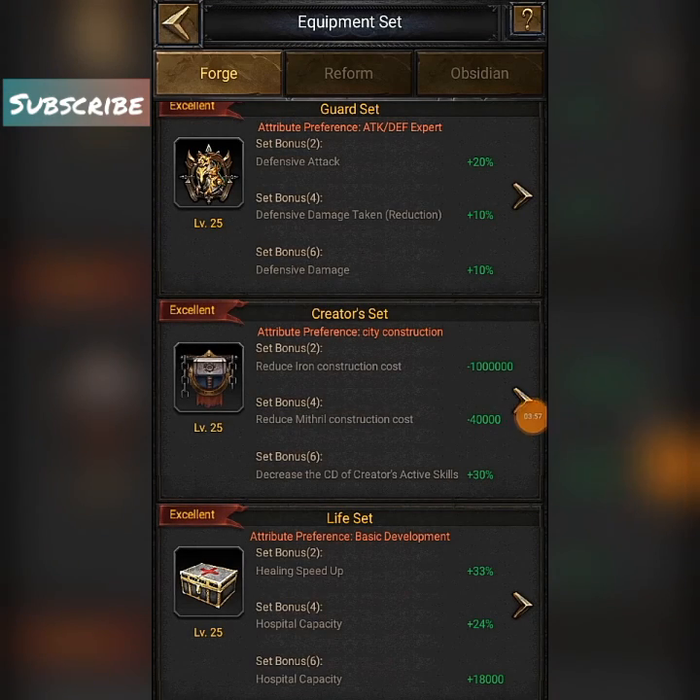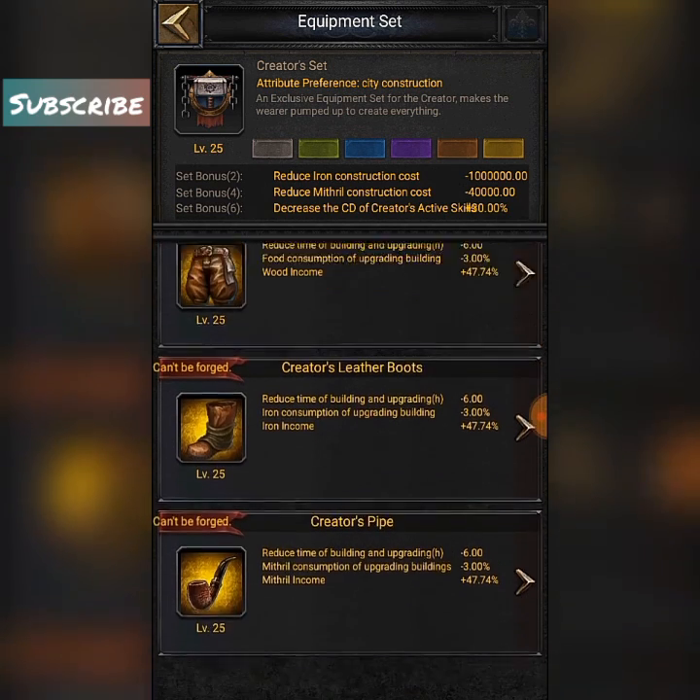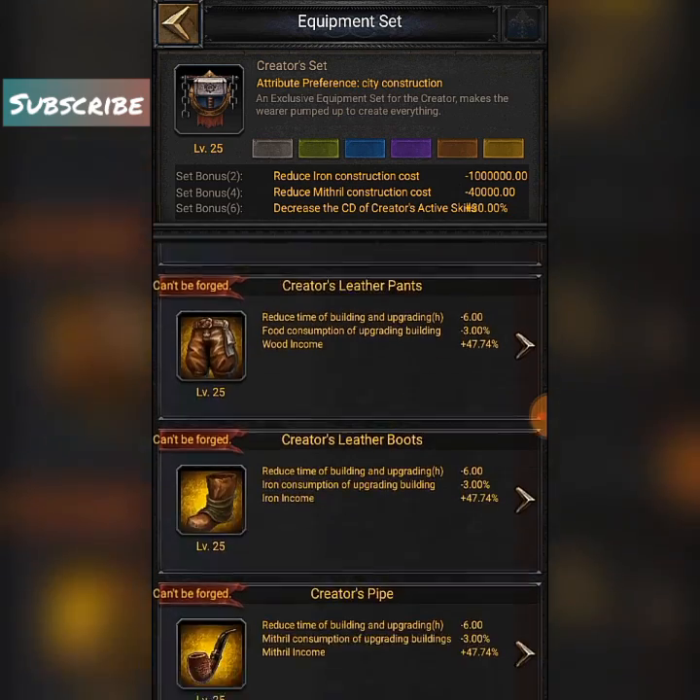Moving to the equipment set: the Creator's Set at level 25 can't be forged — you can only buy it. It reduces iron consumption and reduces material consumption. The Creator hero set is all related to reducing your building time and related stuff — you can check it out.